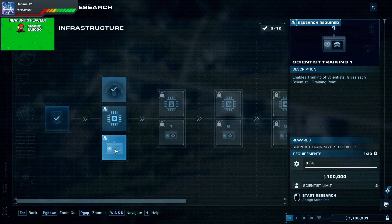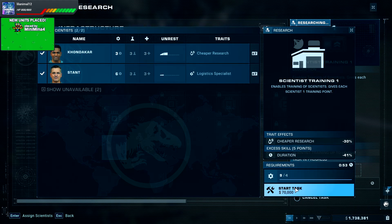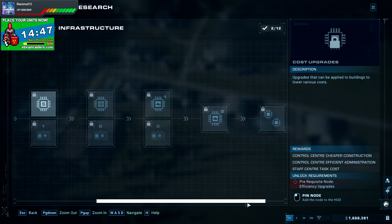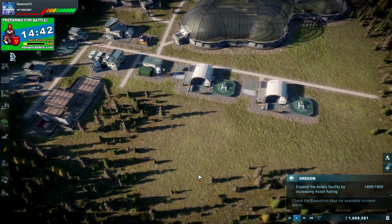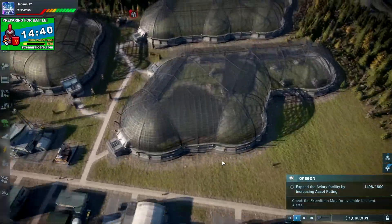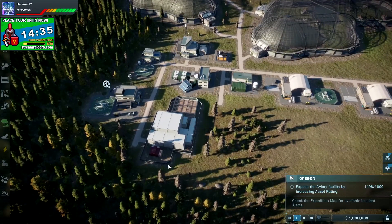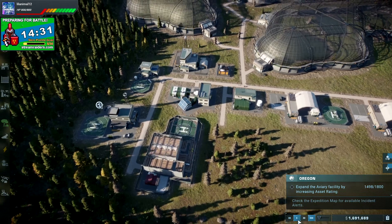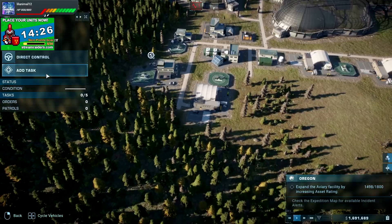I need to research more stuff — let me go to the research panel. Let me try and get some more structures. I really want to try and get as much of this research as I can because the sooner I have it, the better. I also need to get more bits and bobs for my enclosures because that will also help out quite nicely. Something has low health.